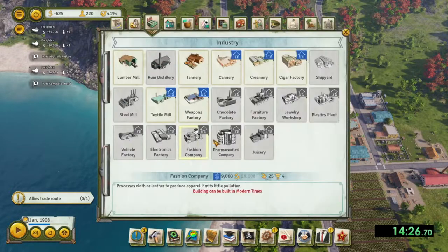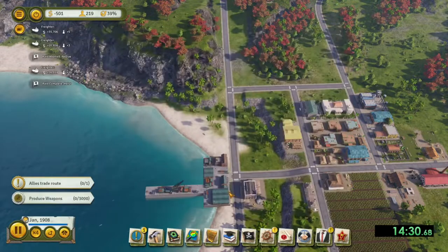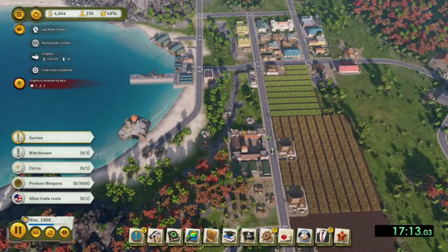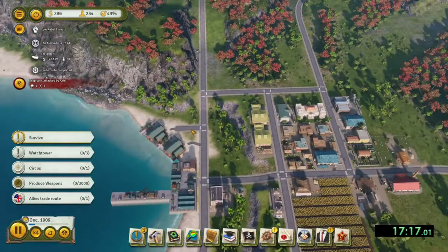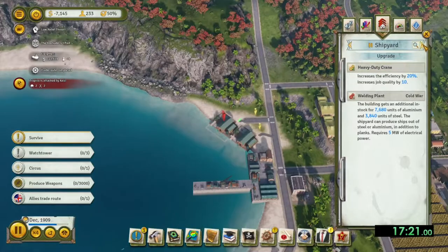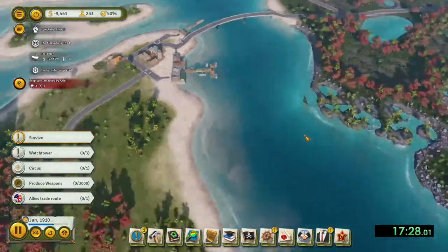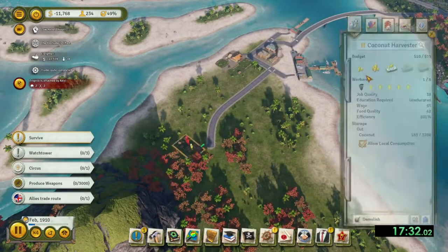Rarely in these mission videos do I say do the optional quests, but you do want to do the watchtower one, as you do get a free army base. Also, build the command garrison as quickly as possible, but don't select any raids just yet. Wait until you have completed the steel trade route and for the access to attack. At that point, select sabotage access plus the great wonder.